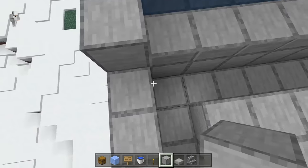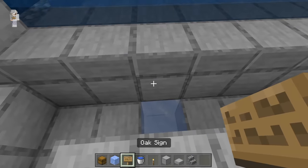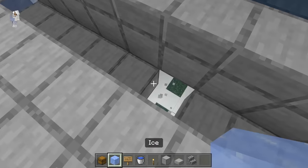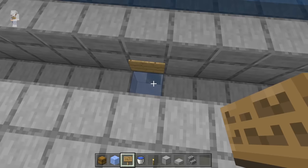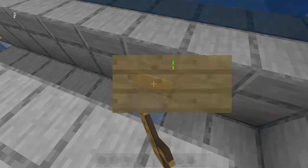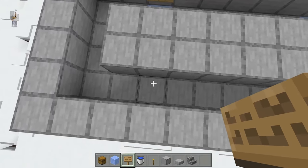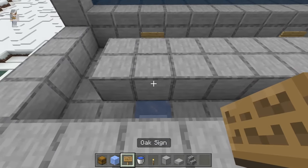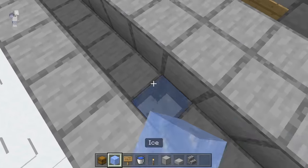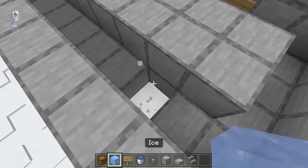The next step is to come over here and count out 2 blocks, then break this block and replace it with ice. Now place a sign right over here. Count out 6 blocks, then break this block and replace it with ice, and place a sign. Count out 6 blocks again, break this block, replace it with ice, and place a sign. After replacing those ice blocks, come over to one of them, count out 3 blocks this way, break this block and replace it with ice, and place a sign. Do the same for the next two ice blocks — count out 3, replace with ice, and place a sign each time.